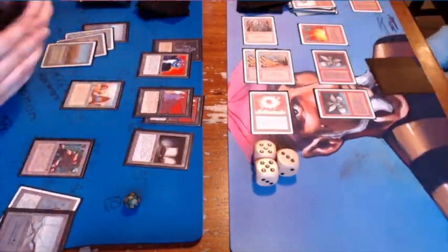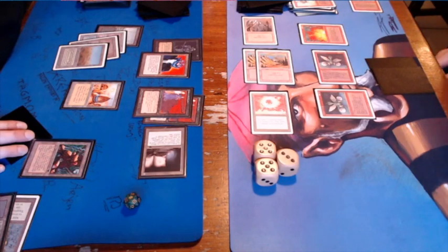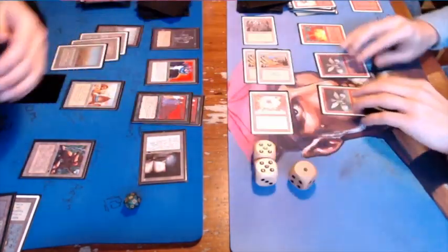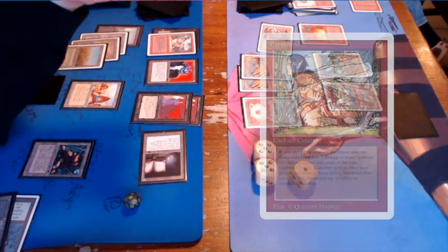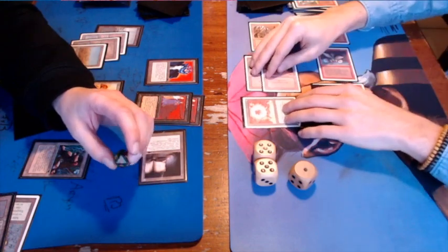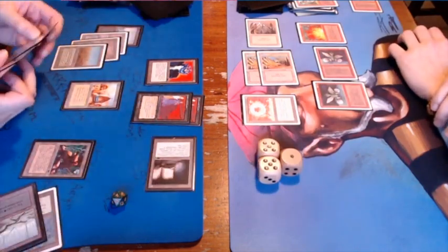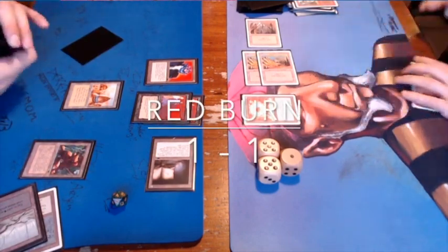Pumping the Dragon Whelp, dealing 3 damage. Playing another Dragon Whelp — he's now on 8. But he does have that double Underworld Dreams making it really difficult. Here we've got the play I was looking forward to: Earthbind on the Hypnotic Specter! There's no better feeling than that — fantastic. Attacking, dealing 4 damage with the Dragon Whelps, he's going to 4 life and in serious trouble. And that's game. I'm winning game two, so it's 1-1.